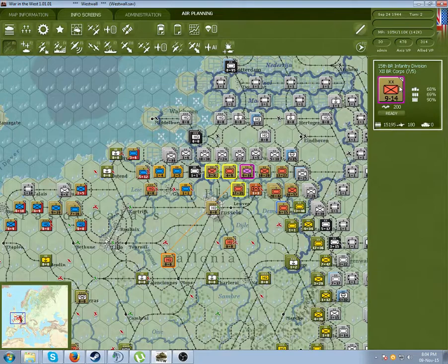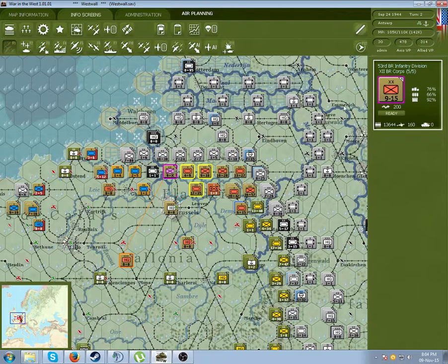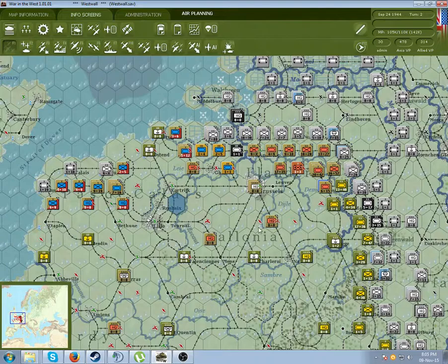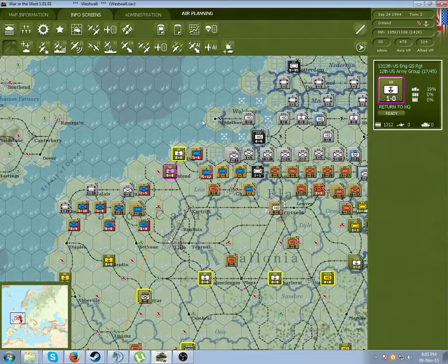Right click, supply details. Since these guys are out of supply, we can look at their supply details. Let's compare how much did these guys get - they got a bit more supply than those ones here. Now I was just reading through the manual and a good tip is to place army and high HQs up on port hexes, because they would draw a lot of supply to pass out to the units.